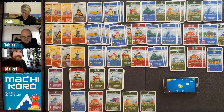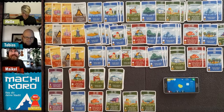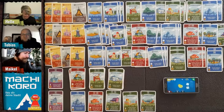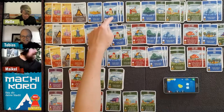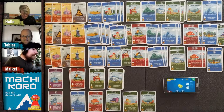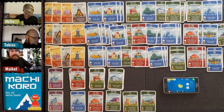Helle rolls two dice — an eight. She gets three coins for each of three cheese factories — nine coins. But she needs to buy the 22-coin building and that's not enough. A seven would have done it.